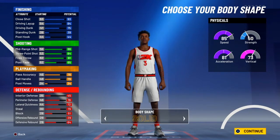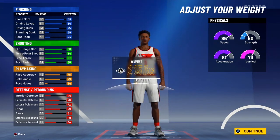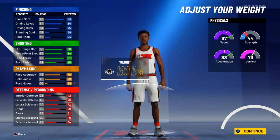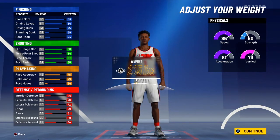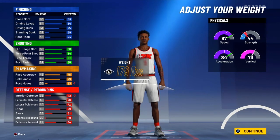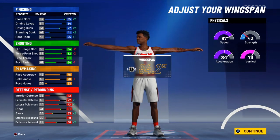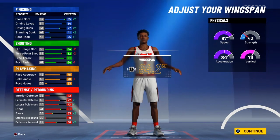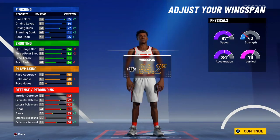For the body shape, Bradley Beal is solid/close to defined, so we're just going to go defined — it doesn't really matter. For height, we're going to go 6'5" because that's what he is in real life. For weight, you can keep it at 205 or, if you're going to play at the park, bring it all the way down to 179 so you end up with 84 acceleration and 87 speed. You want to be really fast. For wingspan, I'd recommend going up 2 so you end up with an 84.2 wingspan. Your driving dunk goes up to 77, your shooting takes a slight hit of just 2, and your ball handle takes a small hit too — but go with 84.2 to play a little better defense.